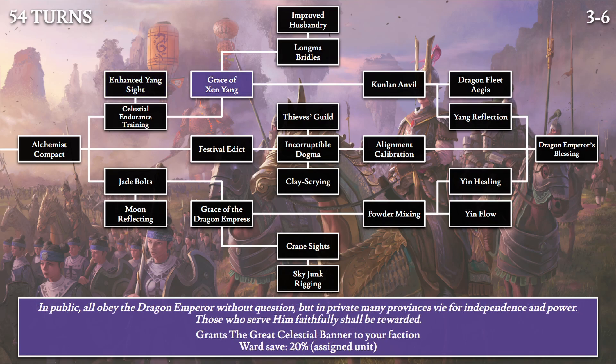Then we have Grace of Shenyang: 'In public, all obey the Dragon Emperor without question. But in private, many provinces vie for independence and power. Those who serve him faithfully shall be rewarded.' This grants another banner, the Great Celestial Banner, which gives the assigned unit 20% ward save. Ward save in Warhammer is damage resistance to all types, so it's quite powerful given to the right unit. This is also the first hint of dissenters and rebels within the Cathay realm — understandable given immortal dragon overlords ruling over all the human population.